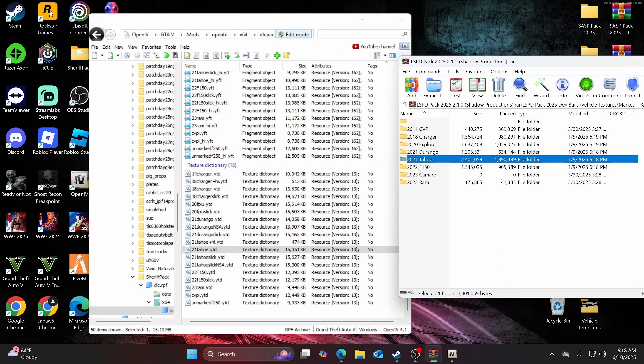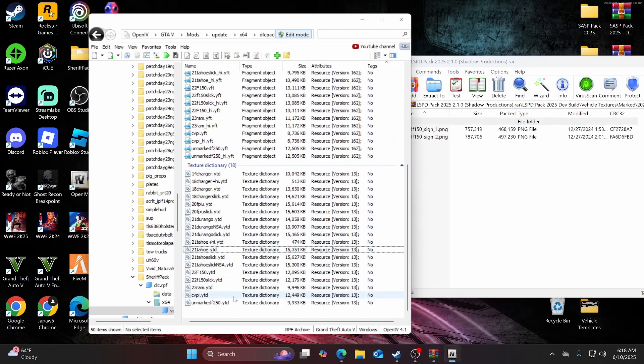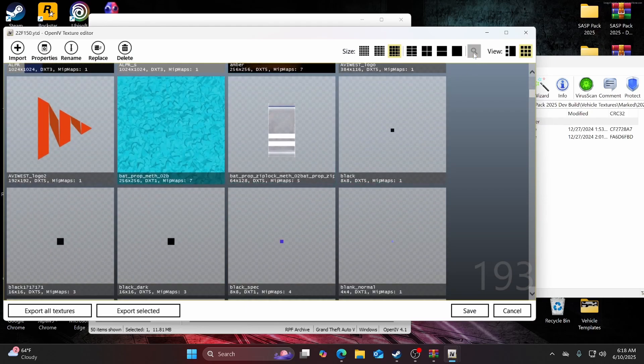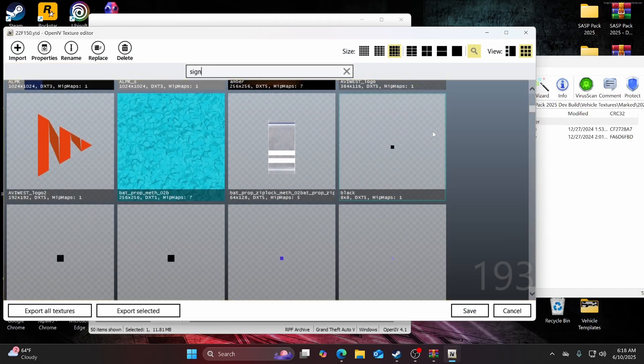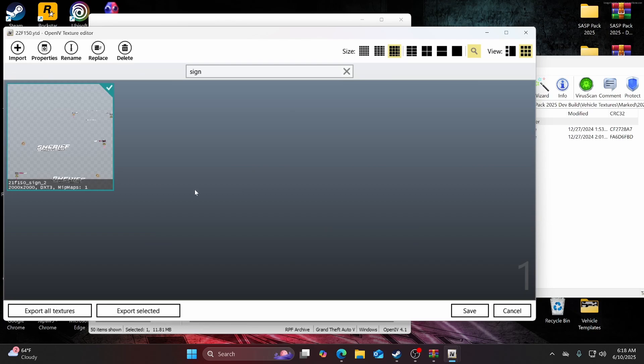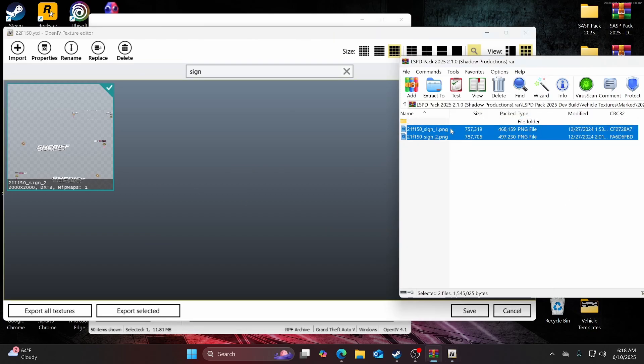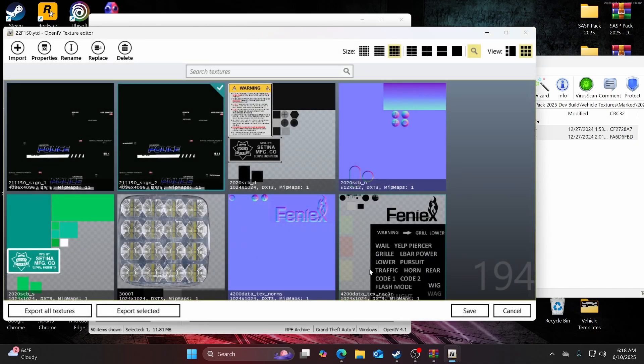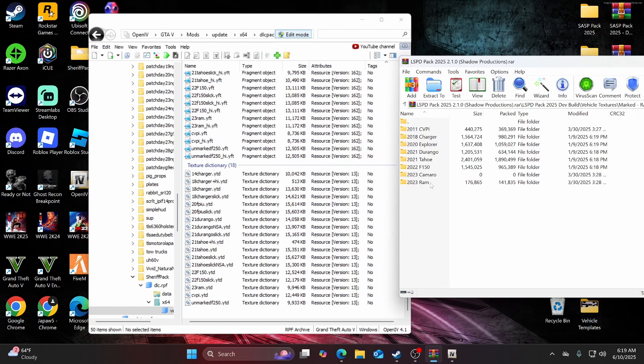Next we're going to do the 2022 F-150. Open that up, find 22f150.ytd, open it up, go to search and type 'sign' — there's a sign right there. Drag and drop those two, and hit save.